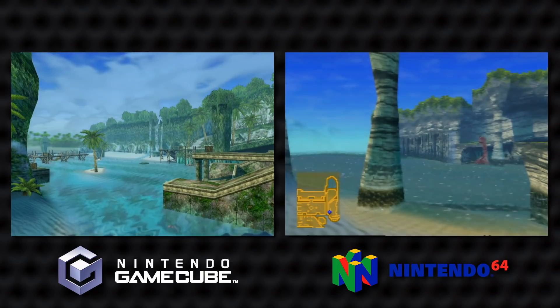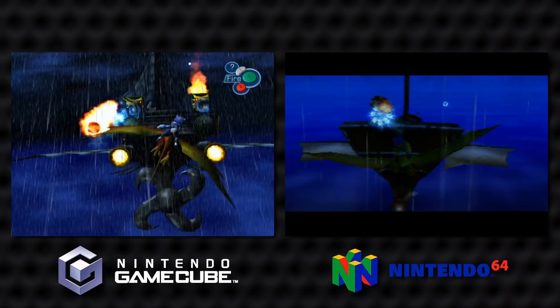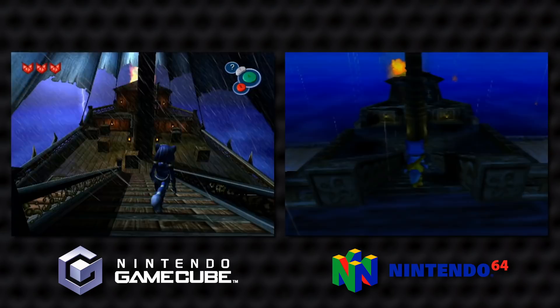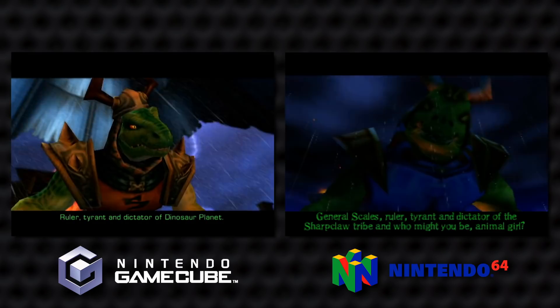Dinosaur Planet begins much like the GameCube title: you're riding a dinosaur in the sky while doing battle in a third-person shooter segment. On Nintendo 64 this entire sequence is letterboxed. For the GameCube I'm playing in 4:3 mode, though it does support both 480p output and 16:9 widescreen. Eventually you'll land on the ship before encountering General Scales. In this build the dialogue itself varies, but the cutscenes are remarkably similar in terms of overall scene direction and camera angles, really allowing you to catch a glimpse of how the game evolved on GameCube.